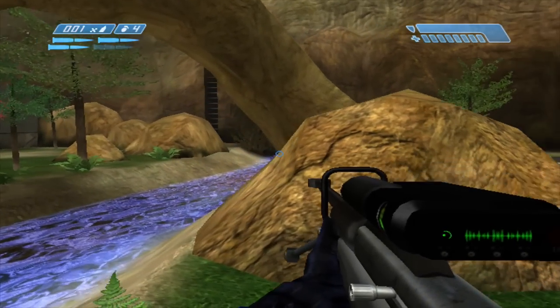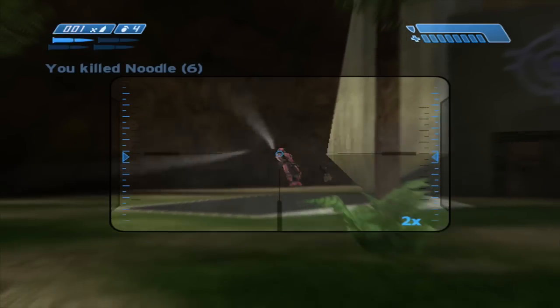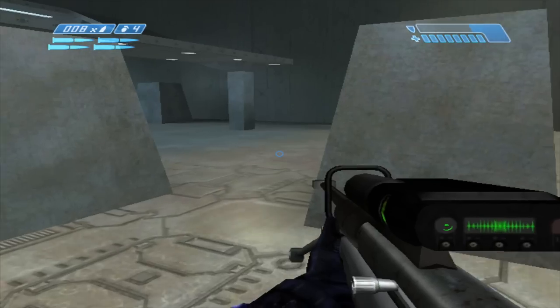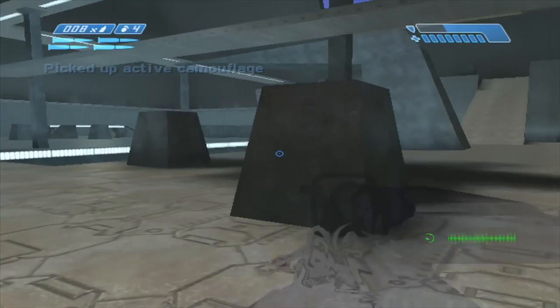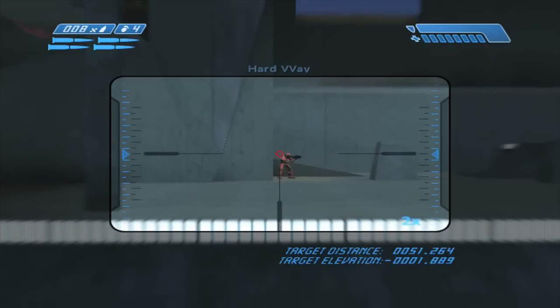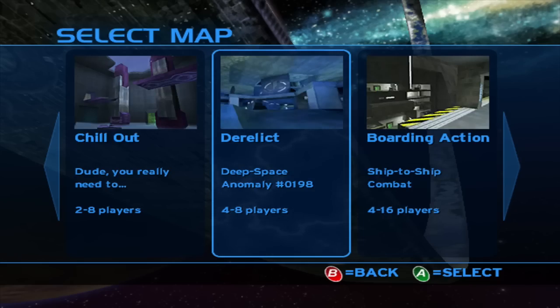The Halo 1 sniper is best used when your target doesn't see you, because it is so hard to use under fire. Once your target reacts to your shots, starts strafing, and shoots back, expect your kill to get a lot tougher. Difficulty aside, the sniper is a dominant weapon on some maps more so than others, especially when paired with camo. Hang Em High, Derelict, and Damnation are all good examples of maps where camo sniper can be more important than rockets.